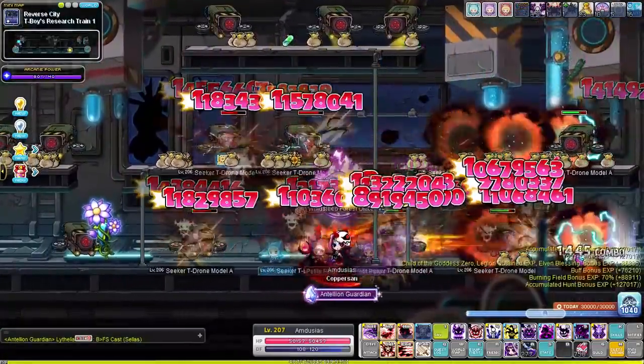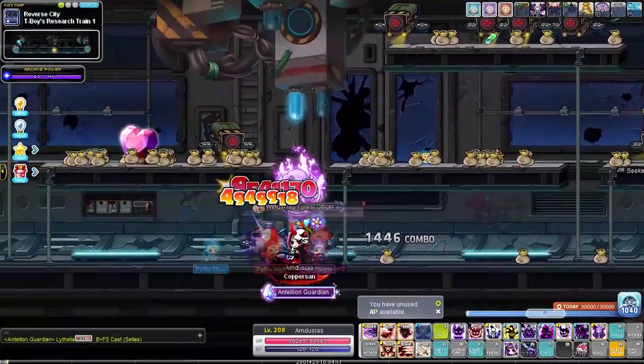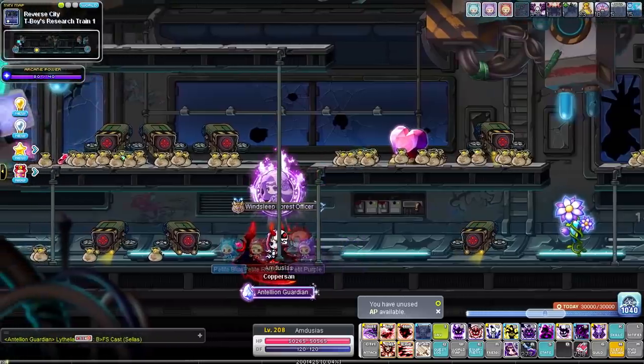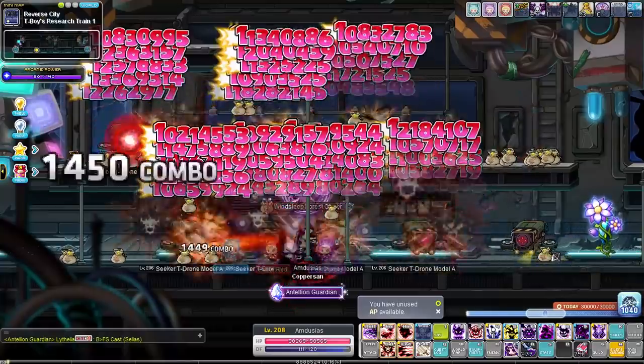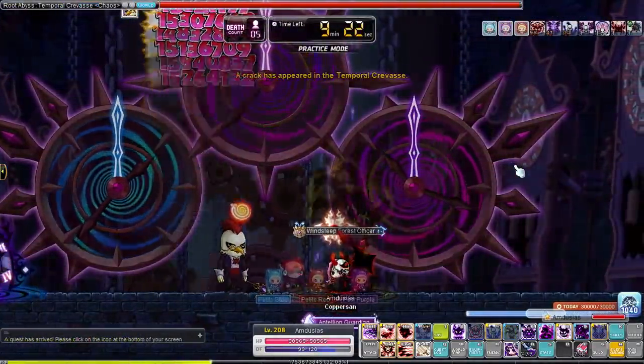At level 208, my Twitch chat — I was streaming at the time — was crying for blood. They wanted to see blood. My blood. So we went back to the chicken boss. If you're looking into fighting the chaos root abysses for the first time, I think it's probably easiest to start with the fancy time wizard chicken. We practiced a lot on stream and we got him figured out.